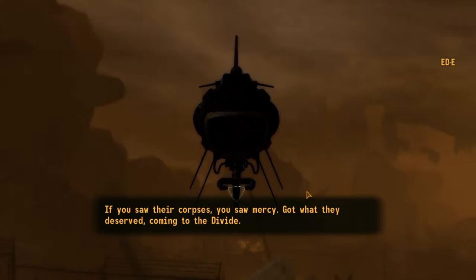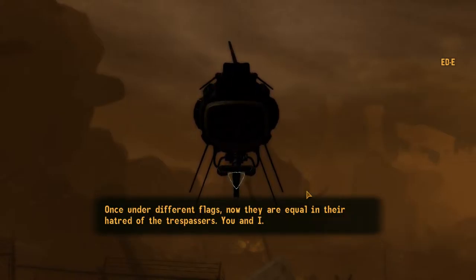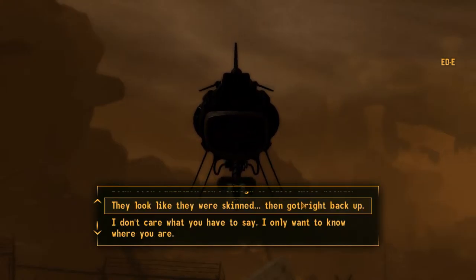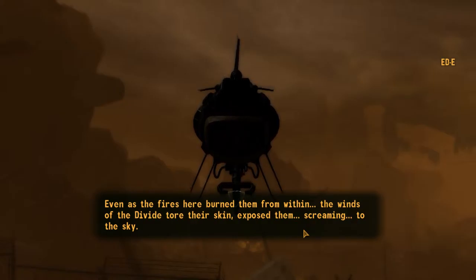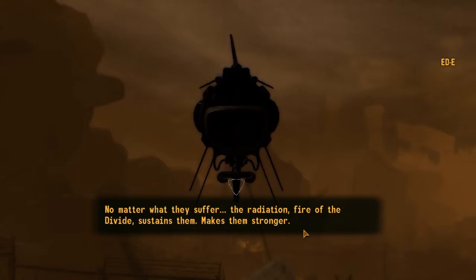There's still life in the divide — threats other than the storms and wind, new inhabitants. It doesn't look like anyone's alive down there. These new inhabitants, not natives — most of them came with duty, purpose, ready to kill each other. The divide was stronger, left marks on them too. Not bear, not bull. Radiation's marked them, made them equal in history's eyes, as vicious as the storms are. These shadows of legion, of NCR — silhouettes of things to come. Those bodies in the silo were NCR soldiers, some special forces, might have been once. To the divide they came; in the divide they rest. If you saw their corpses, you saw mercy — got what they deserved coming to the divide.